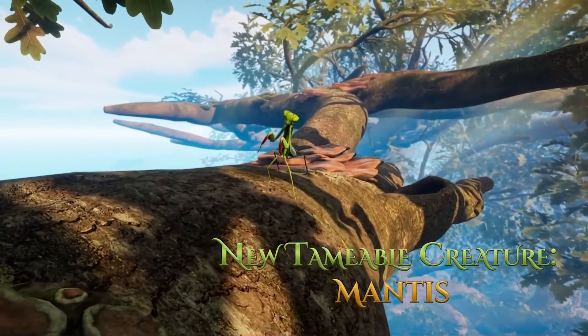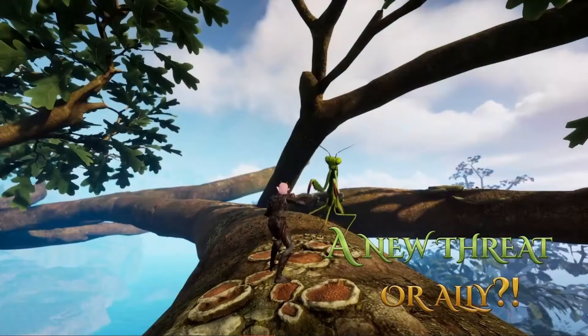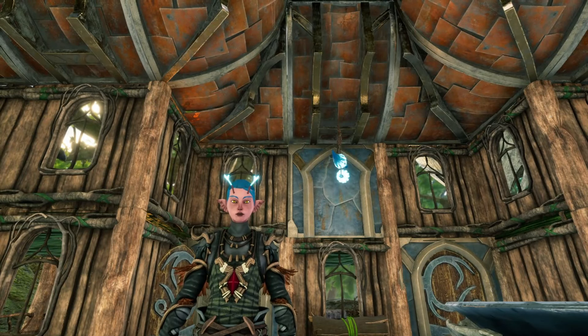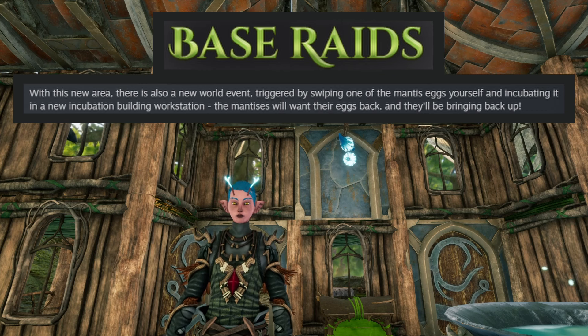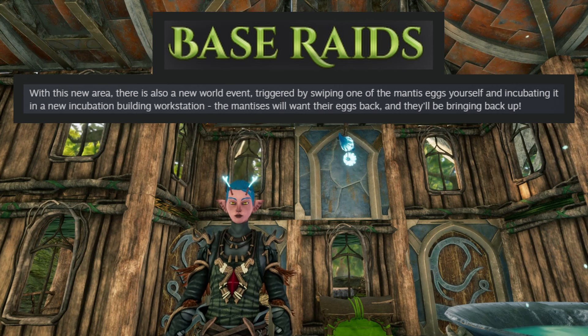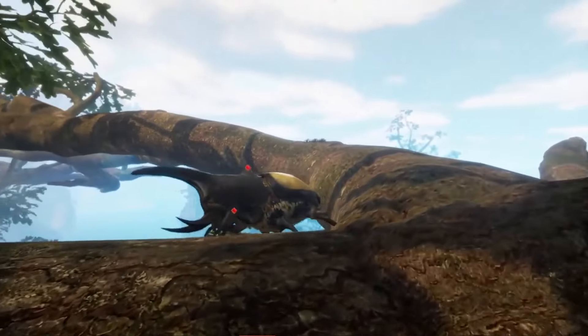The model looked great, so I'm excited to see them face-to-face and see what their animations are all about. There's base raids. Apparently, with this new area, there's also a new world event triggered by swiping one of the mantis eggs yourself and incubating it in a new incubation building workstation. The mantises will want their eggs back, and they will be bringing backup. That's an interesting feature.